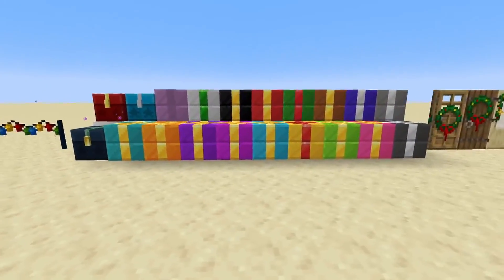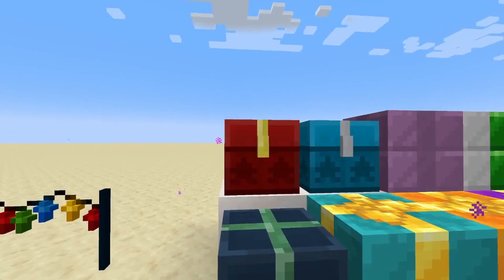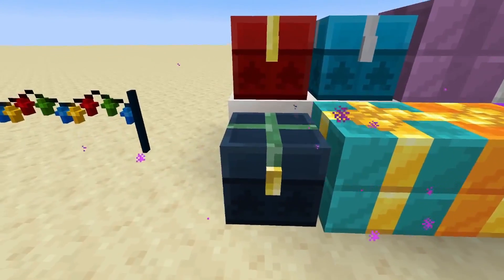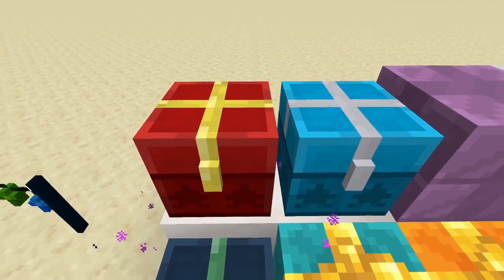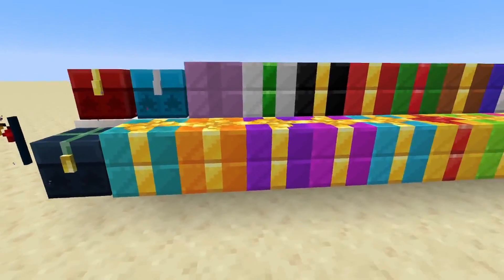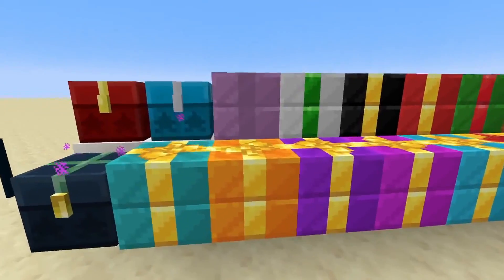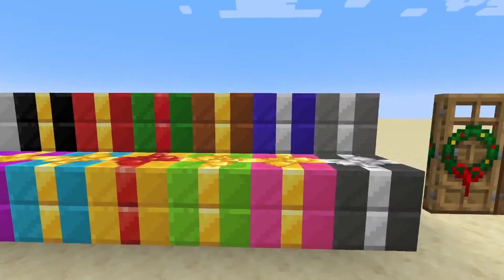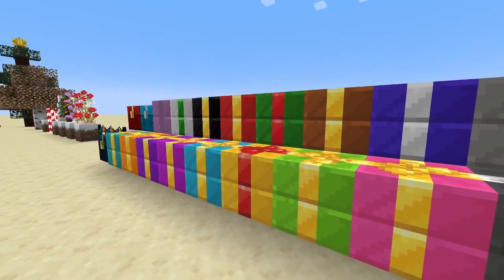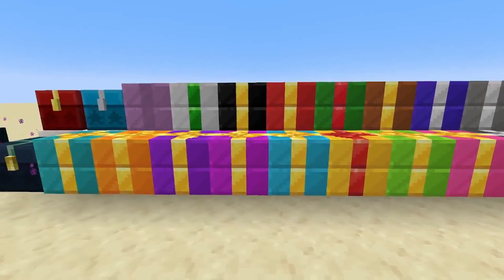Here are all of our variations for Christmas presents. We have three chests: a regular chest, a trap chest, and an ender chest. All of them have been formed to look like presents. Then all of our shulker boxes are decorated like Christmas presents as well. They even have a little bow on top, and there's a bunch of different colors. Some of them have different ribbons, but a lot of them have gold ribbons.